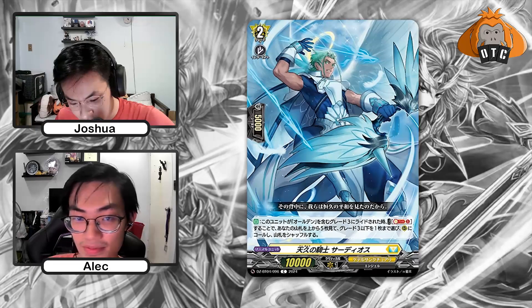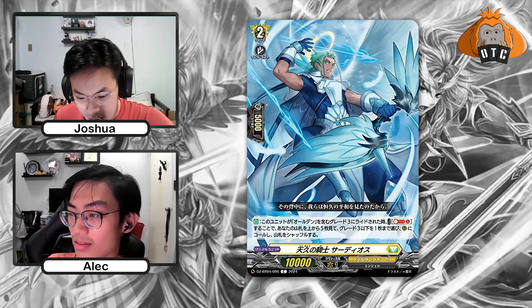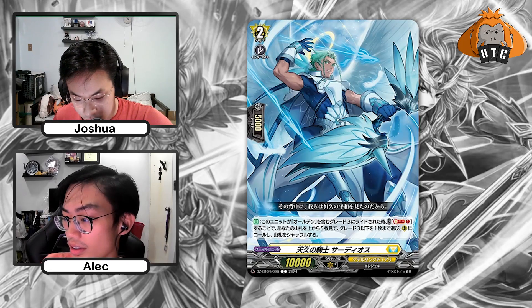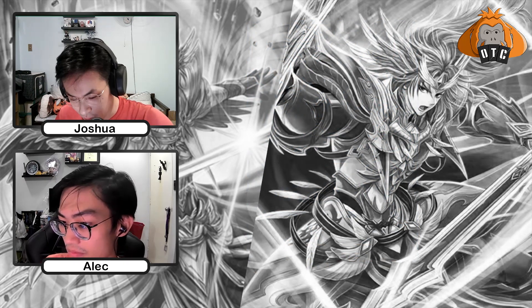Next is Everlasting Sky Knight, Sodius — the grade 2 in the deck. When ridden upon by Alden, Soul Blast 1, look at top 5, and choose up to 1 grade 3 or less card from among them and call it to rear. So that's plus 1 for Soul Blast.